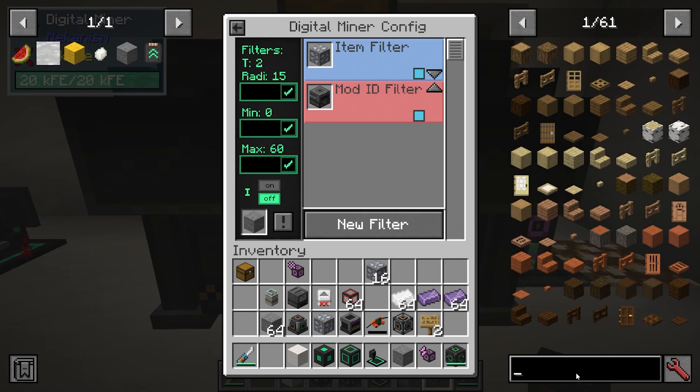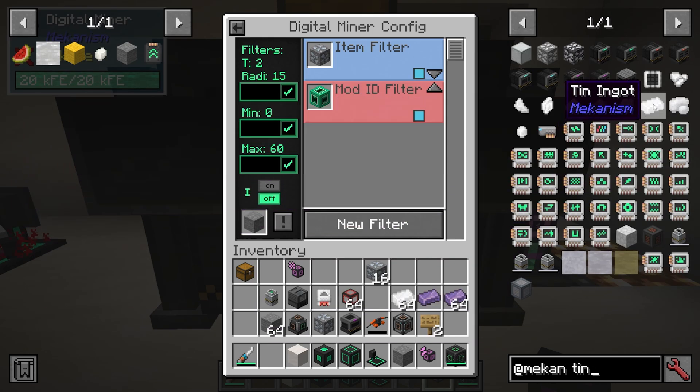In this mod pack that I'm playing, Mekanism is actually replacing all of my ores. So if I know there's no machinery underneath me — or in an area out in the middle of nowhere — I can just set a mod ID filter for Mekanism, and it's going to mine up all of the Mekanism ores, which include tin and copper, etc. Obviously, if you're using a different mod to consolidate your ores, you can use a mod ID filter for that, or you can individually specify the exact ores or items you'd like. It really can mine anything, or nearly anything.